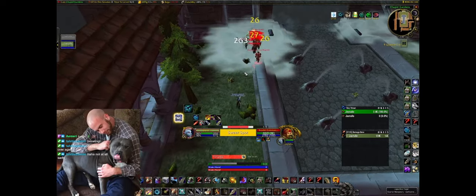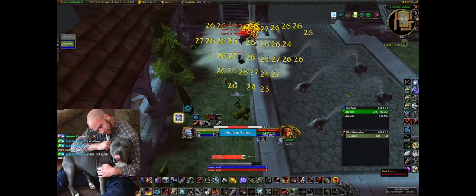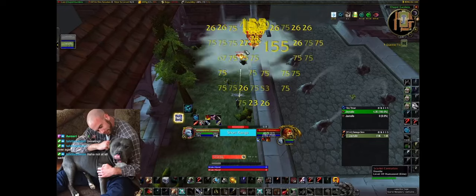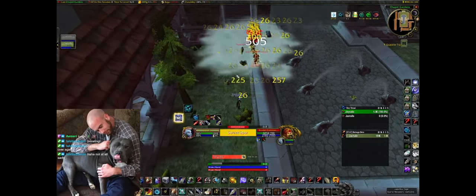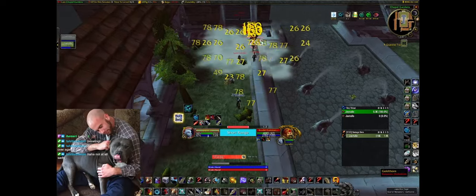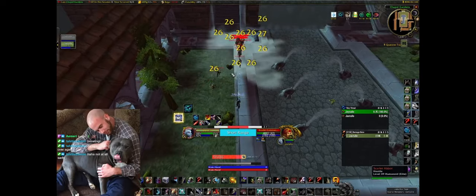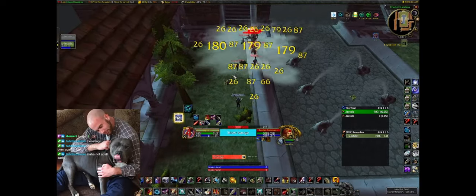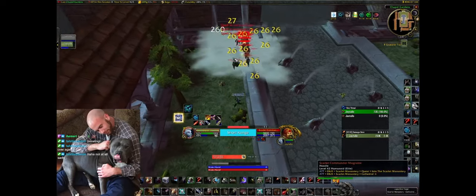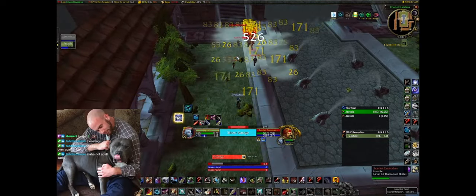I usually focus down Mograine as my main target, sending Explosive Shots to him — he drags it through the pack. Otherwise I'll focus down whichever mob is out of sync with the rest so they don't interfere, but Herod is definitely the most dangerous. A great thing to have is the PvP trinket because of Herod — he does a nasty charge if he gets too close and it just kills the run. You're stunned, you're done.